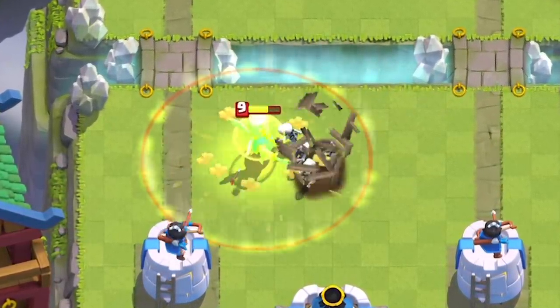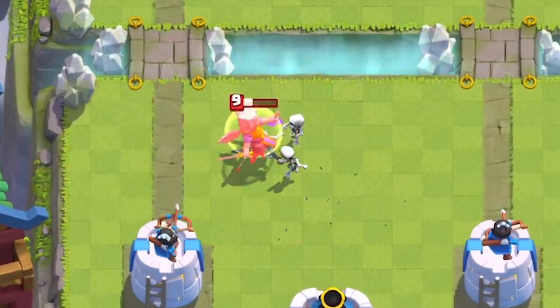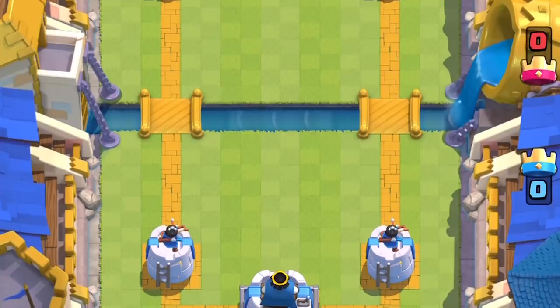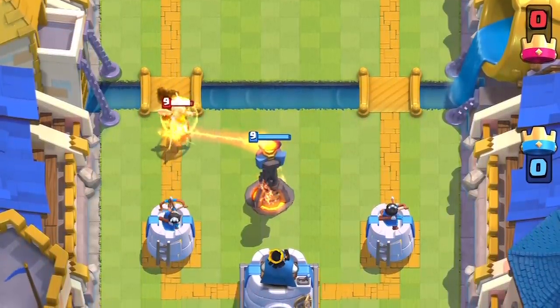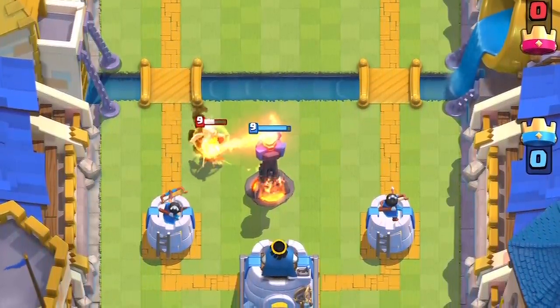Any building can stop her from connecting to your tower if she's alone, but be prepared and predict for a big push if you even see her placed at all. Both inferno tower and inferno dragon completely stop her and, more importantly, stop her from a distance, making her active heal non-existent.